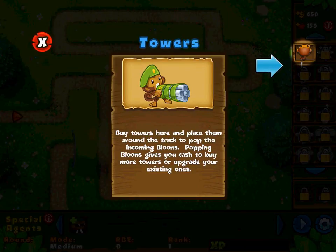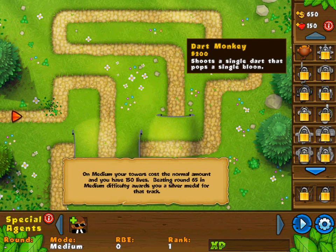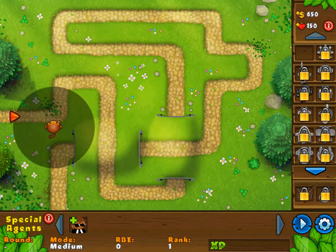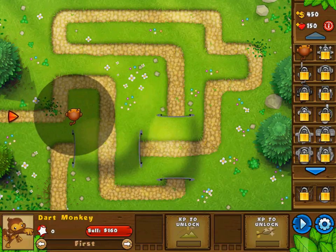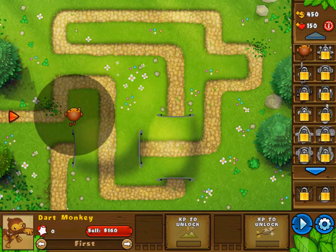Buy towers here and place them around the track to pop the incoming balloons. I already knew about that gameplay mechanic. Popping balloons gives you cash to buy more towers or upgrade your existing ones. Let's get this show on the road and place some towers down. I need to get to round 65 in order to get a silver medal. So, I'm familiar with this. We put one guy down here — dart monkey shoots a single dart that pops a single balloon.